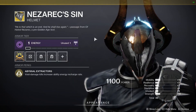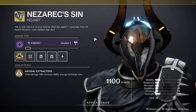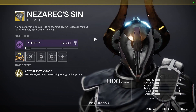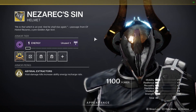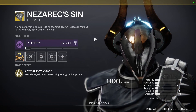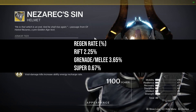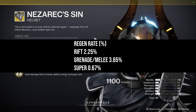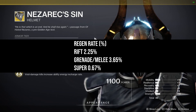Nezarek Sin is a Void-specific exotic helmet. The way it works, it has the armour perk Abyssal Extractors. Void damage kills increase ability energy recharge rate. This means you'll get a recharge in your melee, your grenade, your rift, and your super. The percentages are: 2.35% increase in your rift, 3.65% increase in your grenade and melee, and 0.67% increase on your super regen.